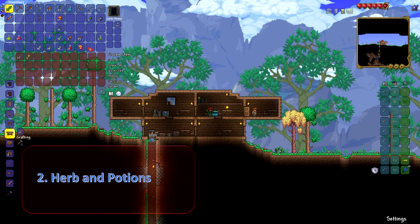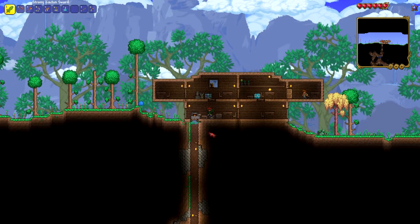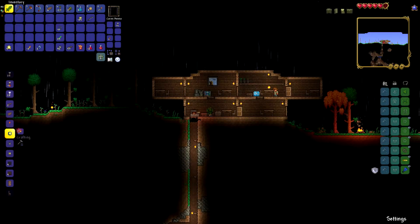Something overlooked by a lot of Terraria players is herb growing and potions. Potions are incredibly powerful and insanely useful to have on hand, so number two is how to keep on top of herbs and potions. To start, you need a crafting bench. Head into the desert biome where you got your cactus armor and farm about 200 sand, take it back to your furnace, turn it into glass, then into bottles. Place one bottle on top of your crafting bench and this will also make it an alchemy station.